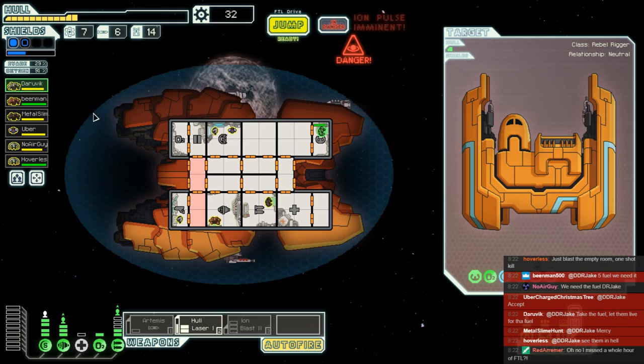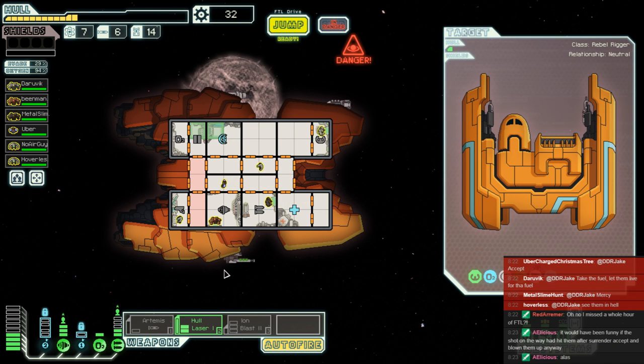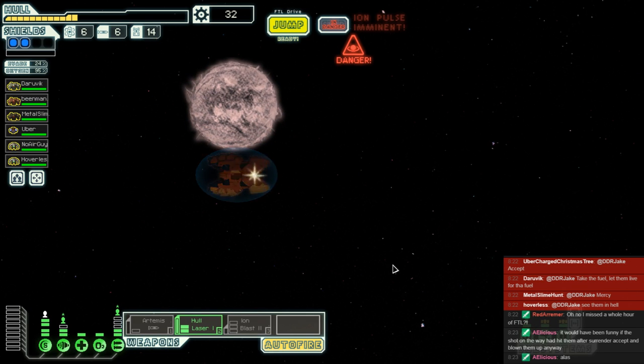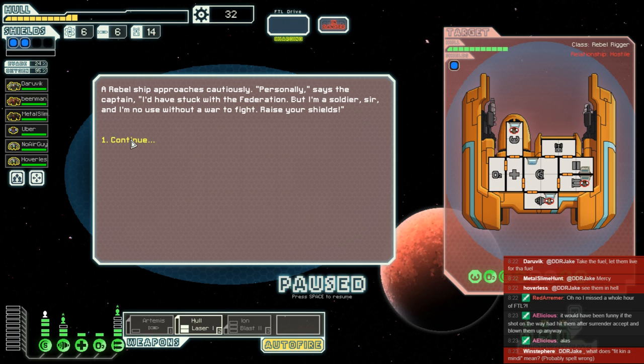Even though they kept shooting us half to death — oh well. We've got a lot of healing to do right now. The pulsar is no real trouble for us. Everybody's fully healed up anyway, so we just need to get our shields up and on the go because I hate jumping without good shields. And away we go. Imagine jumping into combat with no shields — who would do that? Personally I'd have stuck with Federation, but I'm a soldier sir, no use without a war to fight.